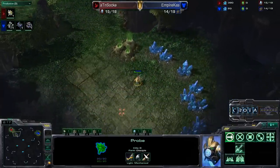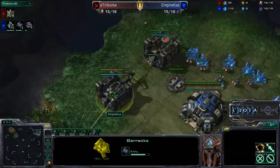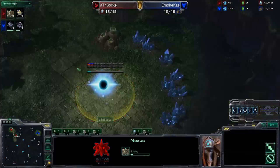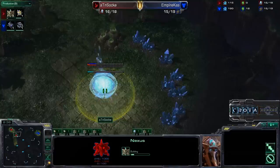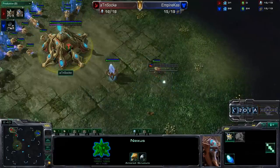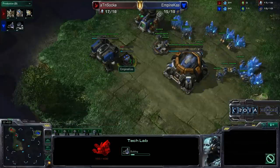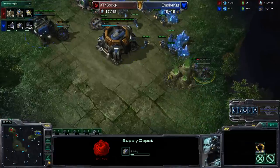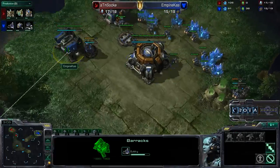Protoss players recently have been using the 15 nexus to try to out-expand their opponent. The popular Terran 1-1-1 play has been very difficult to try to overcome, and mostly a lot of Protoss players have been opting to expand a little bit earlier in order to get a strong economic lead. We can see a tech lab now being added down by Kaz, as well as he is opting to go for another supply depot here. A little bit strange — this may be more of a Reaper expansion build.